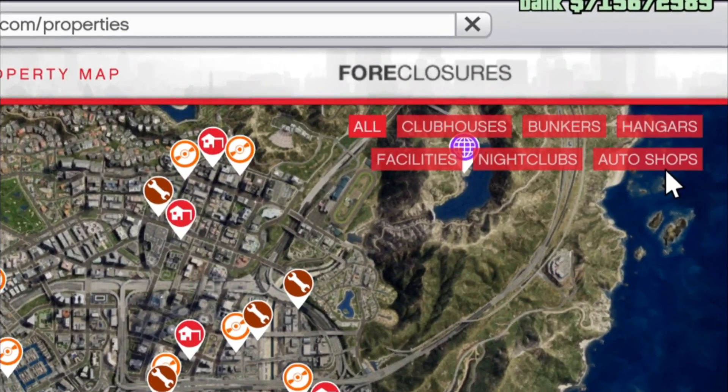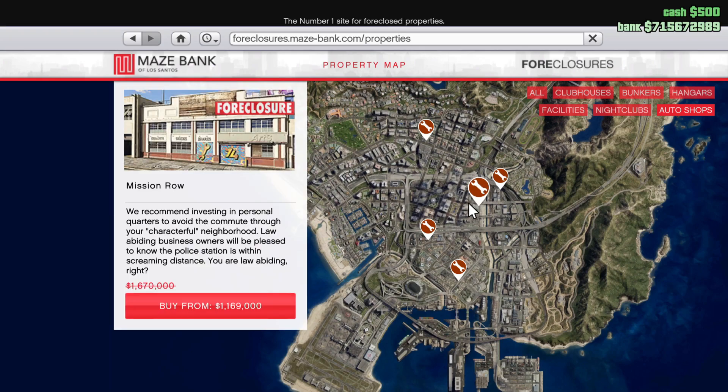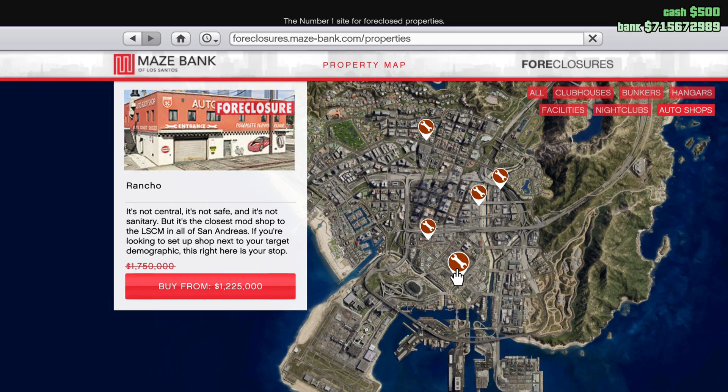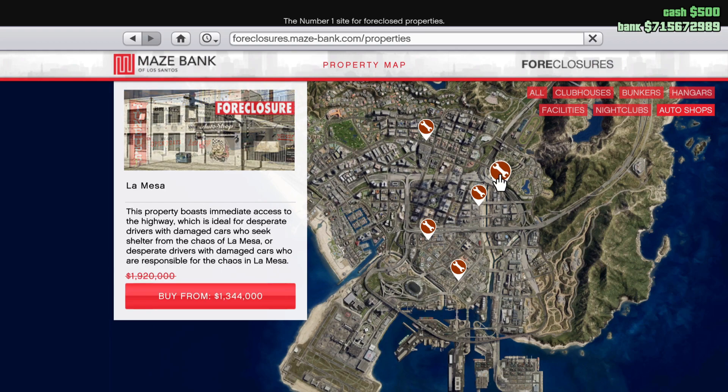Select the Auto Shop tab. Now you can buy any of the 5 Auto Shops as follows: Mission Row — $1,670,000; Strawberry — $1,705,000; Rancho — $1,750,000; Burton — $1,830,000; La Mesa — $1,920,000.